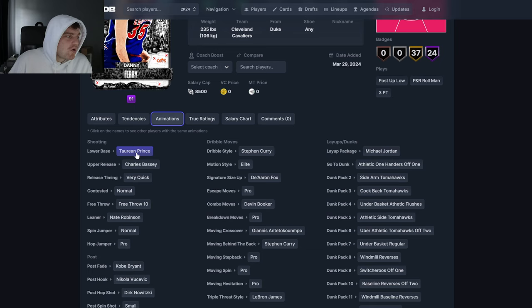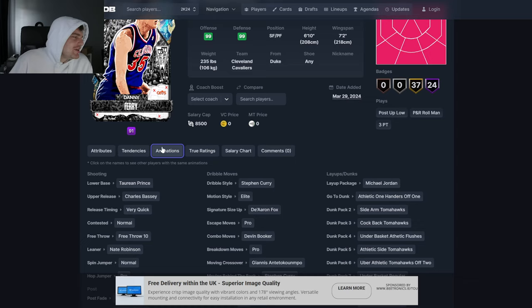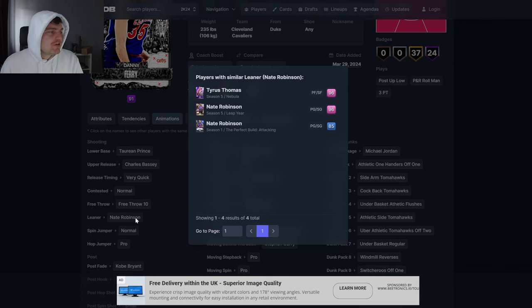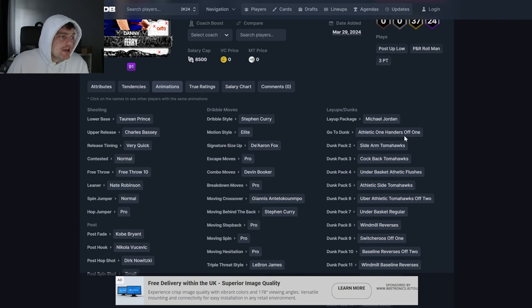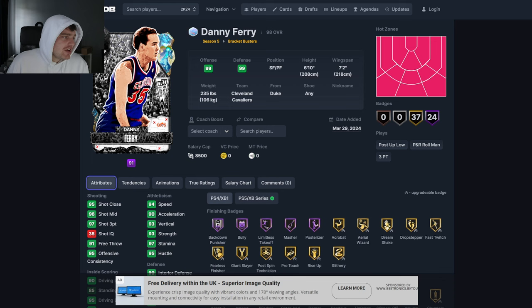Danny Ferry — 94 speed, 90 acceleration, 97 3-ball. Give him Tori and Prince base with Charles Bassey. Just knowing what 2K do with Danny Ferry, the release is going to be elite. There's never an exception. I can guarantee you it's going to be top, top tier. I don't know what the Nate Robinson leaner is, but they're giving it to guys so it must be good. I like Curry Dribble style when it's paired with the Curry behind the back — those two things paired together are great. Jordan layup package is one of the best things in the game, it's really hard to block. He's Danny Ferry — he's going to be fine.